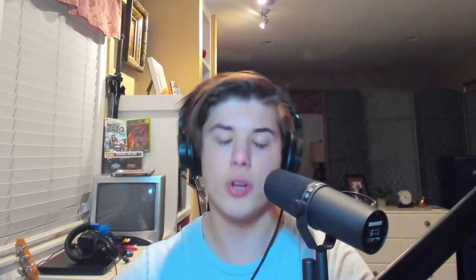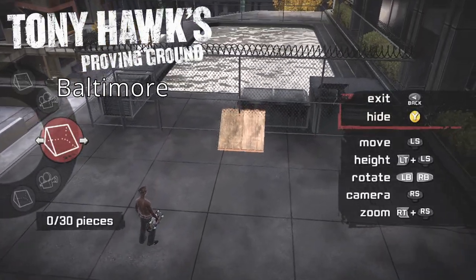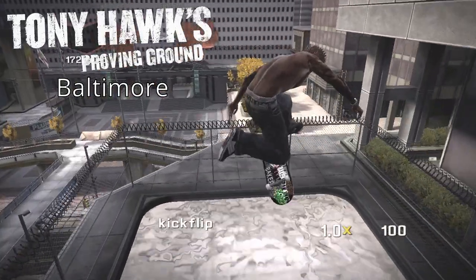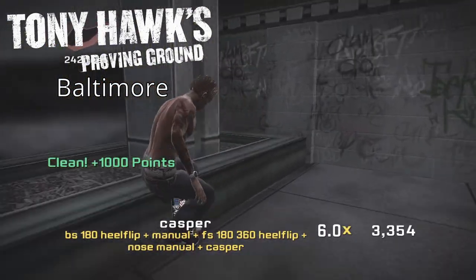In Project 8, to get the out-of-bounds message 'No Goats Allowed,' you have to go up to this pool before it's unlocked and try to wedge yourself with a kicker that you place down into the fence. I'm sure there are other areas you can get this message, but this is one area where you can do it consistently.